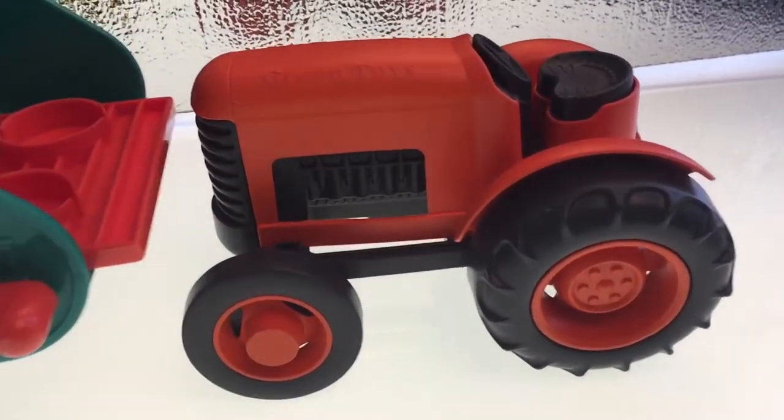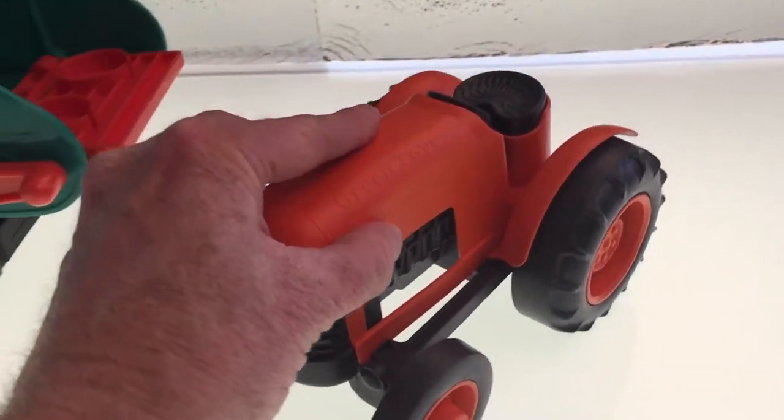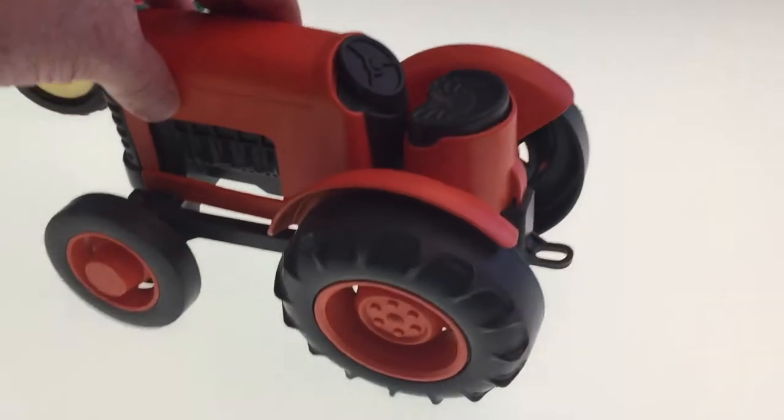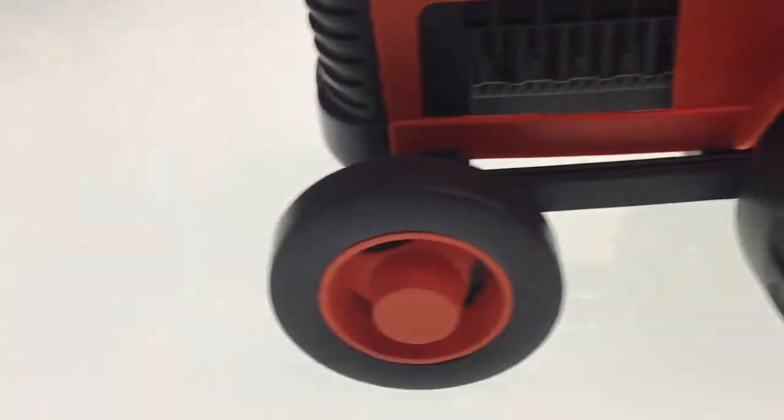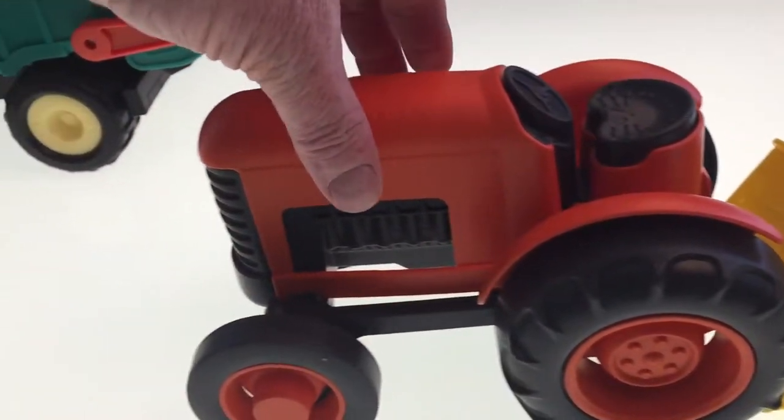Next up is the tractor — the orange tractor, made for farming. This orange tractor has big giant wheels that go through the mud and the muck. And if you go through the back, you can push the bulldozer in front of the tractor.